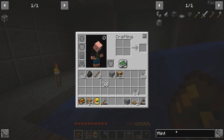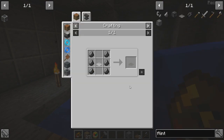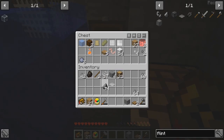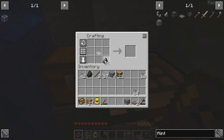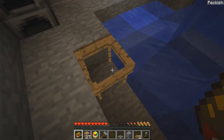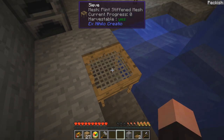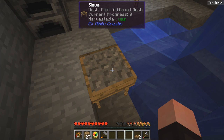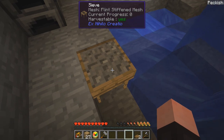So let's back this up — flint stiffened mesh. Oh, so we have to make a regular mesh first. Nine pieces of string — we got this, that's easy. So that's a mesh. And then what do we put? Flint on each side of it. Flint stiffened mesh — so we put you here, awesome. And then put gravel there.